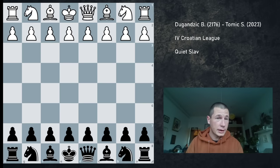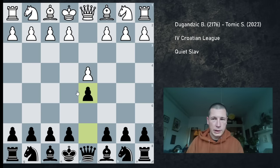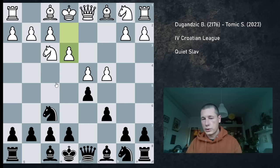I'm facing a slightly higher rated opponent, about 150 points. He started with pawn d4, I responded with d5, and after Nf3, Nf6, c4, c6, he played e3, which is the Quiet Slav.